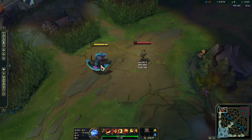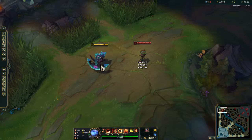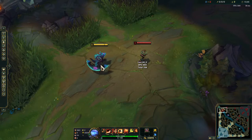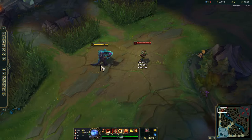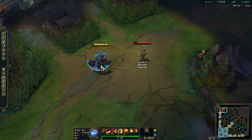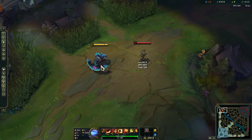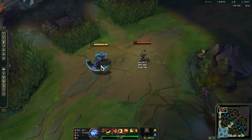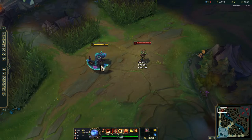Hey everyone, welcome back to another episode of Advanced League Tips, a series where we take a look at each champion individually and break down their animation cancels, input buffering combos, as well as item active interactions with their kit. Today we're going to be taking a look at Renekton — his input buffering and animation cancels, as well as all relevant item active interactions with the bruiser items. So without any further ado, let's just jump right into it.